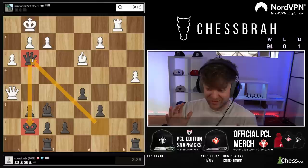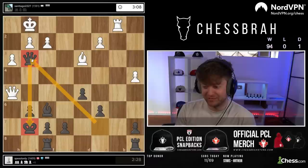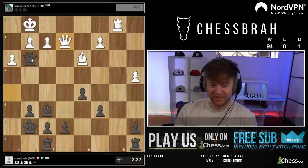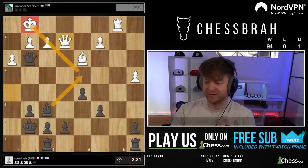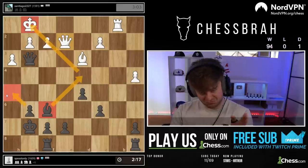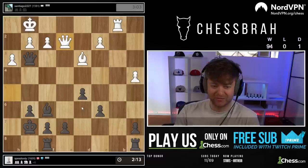Oh no, my queen. That was actually going to be my next comment — I fully and wholeheartedly agree. That after pawn takes, it would not be pawn takes here. It would be bishop d4 check to make a statement about how important that dark-squared bishop was, and then take his queen. 100% — no doubt in my mind, that would be the move.